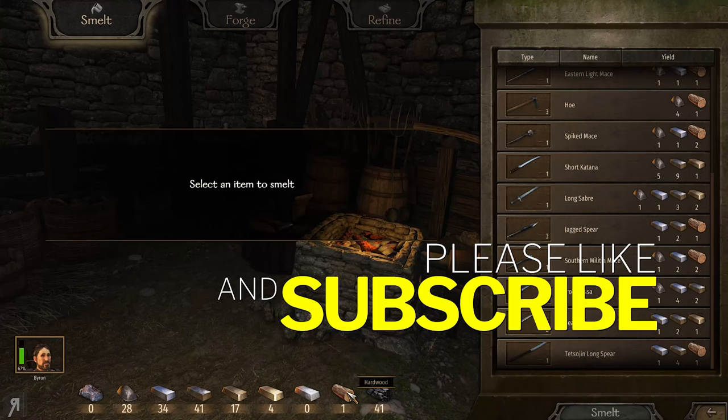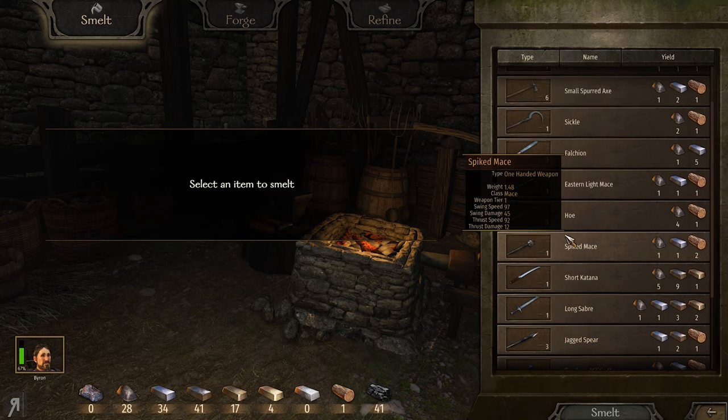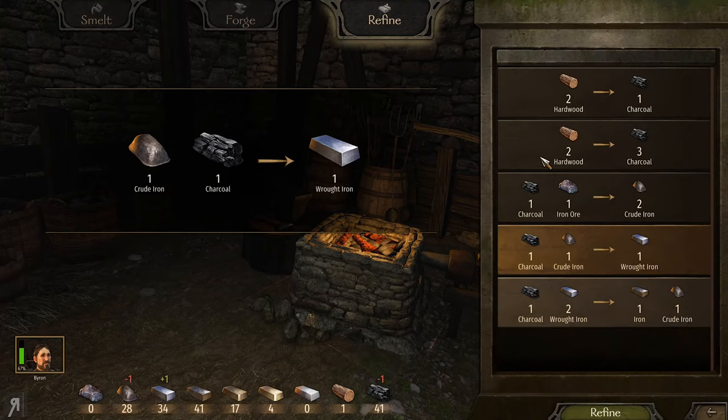This is actually something that some of you may not already know about — I found this out in the Batanian smith series, there's a playlist down below if you want to check it out. Basically what you can do, if you don't have a good way to acquire hardwood to make charcoal, you can buy a very small amount of hardwood — say five or six — and then refine that into charcoal.